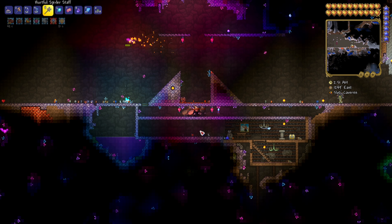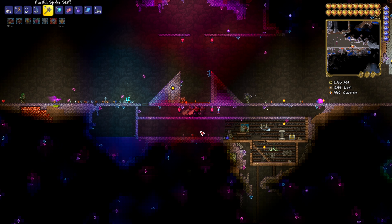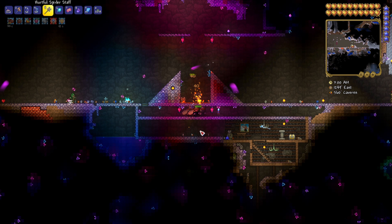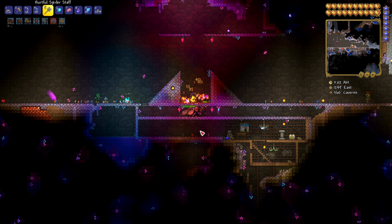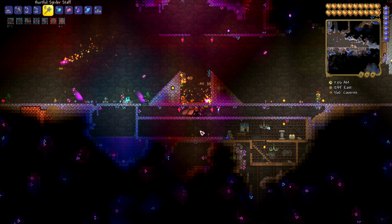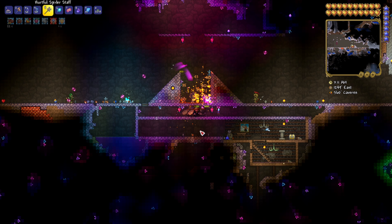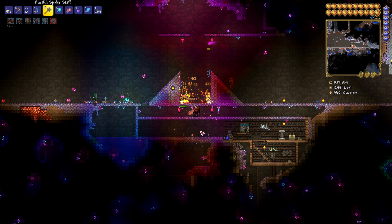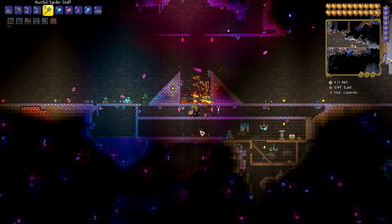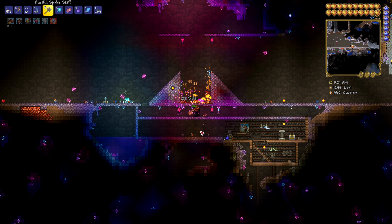I'd recommend doing your souls of light farm in the cavern layer like I'm doing here - that will help you get some other key items in Terraria as well. You can even get items like the Medusa mirror if you're looking for that, though you have to be near a marble biome for that since Medusa won't spawn naturally without one nearby.